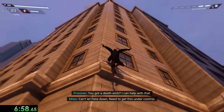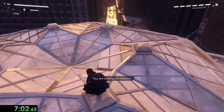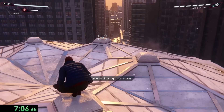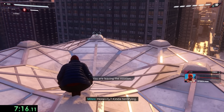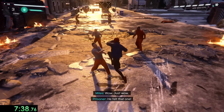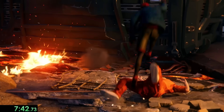After we deal with the first batch of goons, we want to start climbing up this building. Once we reach the top, the game says you're leaving the mission. For some reason this skips a lot of the dialogue that usually happens here, and we hear a really incoherent conversation instead. Eventually we'll jump back down, and finally, after Miles says 'wow, just wow,' we can take out a single guy and move on to the next cutscene.